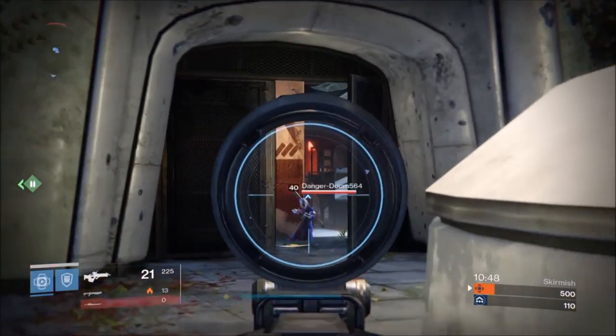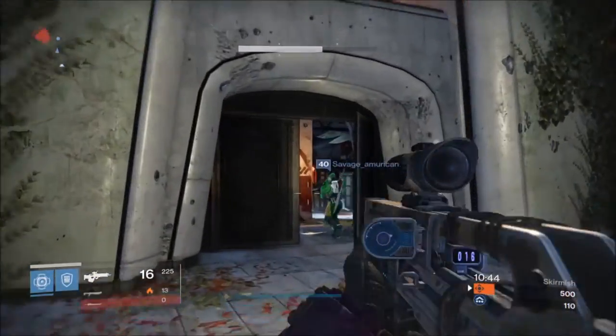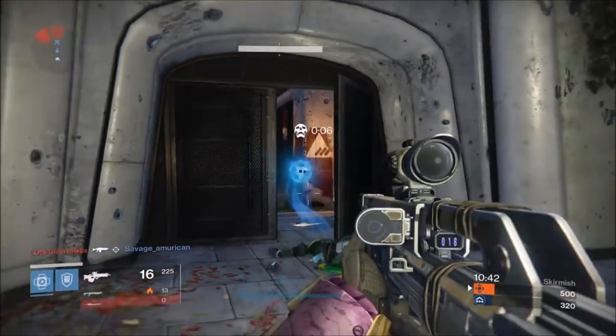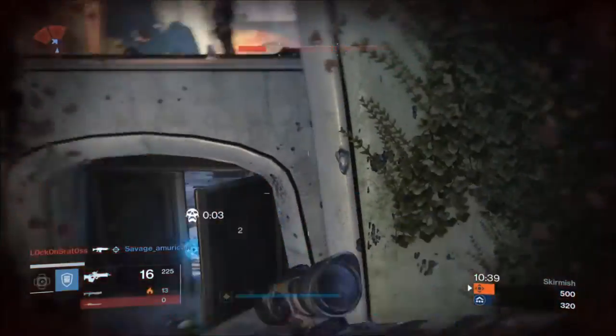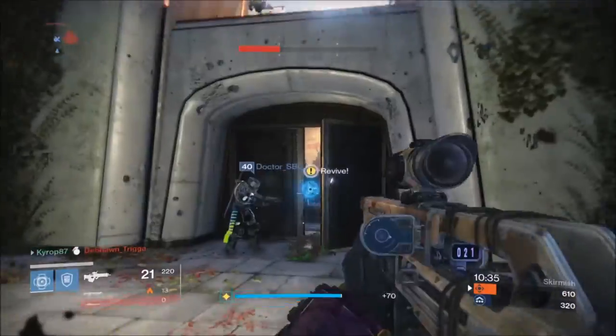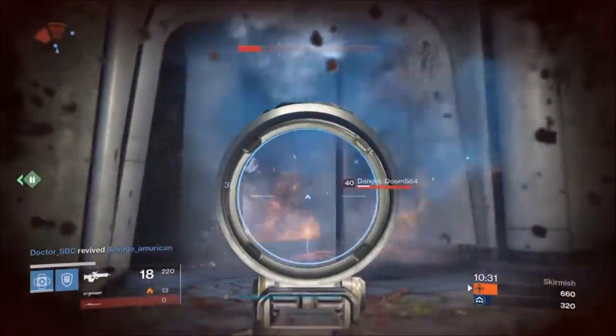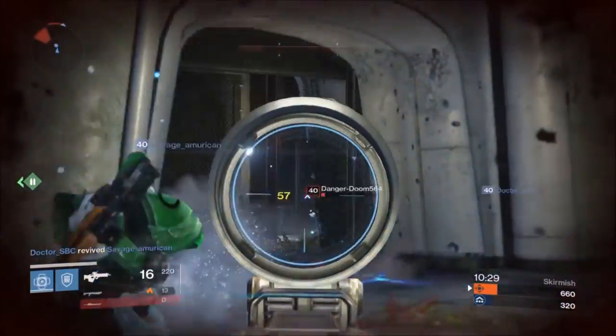Now, whether you use Blessing or Weapons of Light, the placement and use of the bubble is really the same. Always put it off to the side so it doesn't get in your way, because you really don't want to be caught inside that thing. What you want to do is patrol the immediate area — go out and search for your enemy, take them out, then rush back to your bubble to refresh your buff, then go back out there. That's pretty much it.